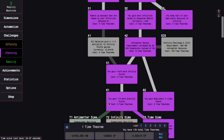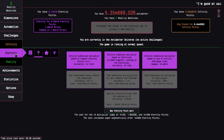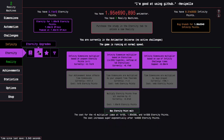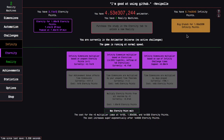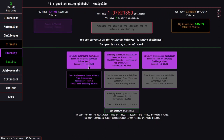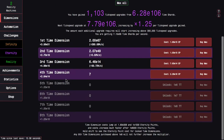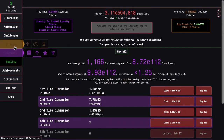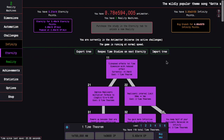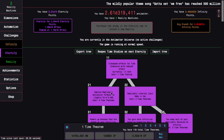Maybe I chose the wrong glyph, and that's okay if I really did make a bad decision. Something like the upgrade 'your achievement bonus affects time dimensions' could help massively — I mean, 400 times multiplier to all time dimensions is nothing to sneeze at, especially when these exponents are multiplied. So I'm going to go for time study 41.